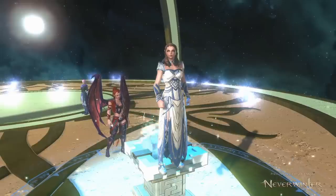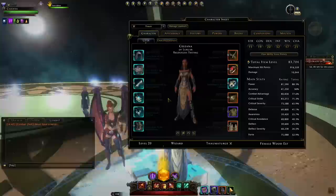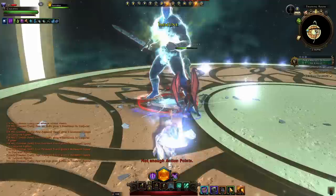Hello and welcome to Neverwinter with Aragon. Time to go over my module 24 wizard build. When I'm fully buffed up and out of combat you can see my stats as so, and when in combat you can see they look like so.